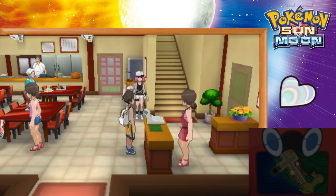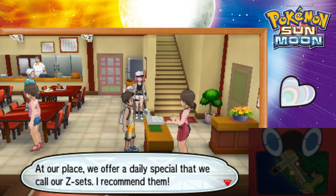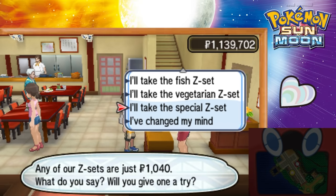This is the restaurant in Kone Kone City — it's a little bit across from the Pokémon Center. You'll talk to the lady here. Now, this is essentially buying Heart Scales. If you choose one of the first meal options, you get two Heart Scales for $1,040, which is not a bad price. But what you really want to choose is the last meal on the menu.